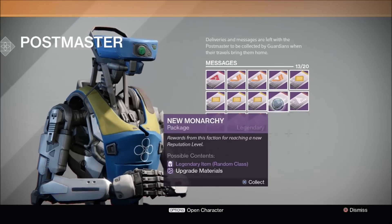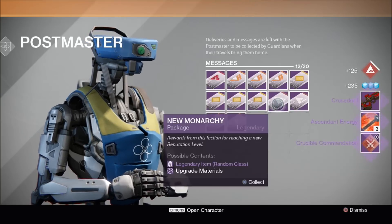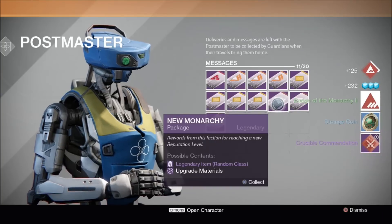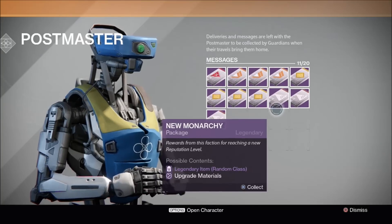So here we go, first New Monarchy package, let's collect that. Crusader 1, Ascendant Energy and Crucible Commendation. Fair play, let's open the next one. New Monarchy badge, strange coin and a Crucible Commendation. That's an emblem I believe. So we've got an emblem and we've got a weapon.